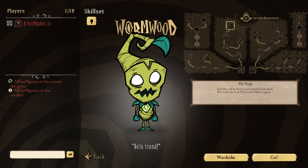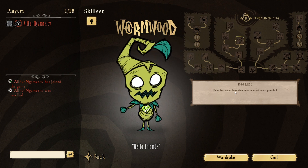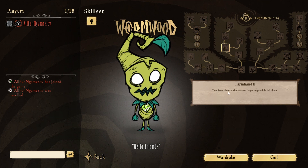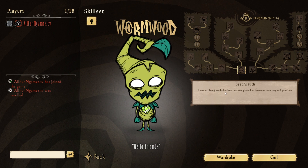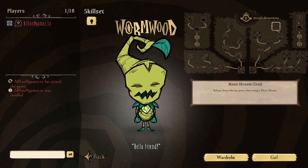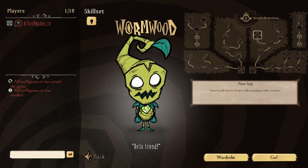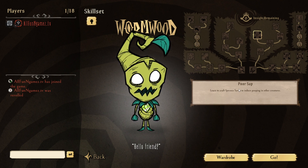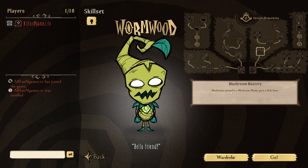Fruit flies will be drawn to you instead of the farm plants, and the Lord of the Flies is most likely to appear. Tend farm plants within a vast range while in full bloom — oh, that's really cool. Killer bees won't leave their hives or attack unless provoked. Tend farm plants within an even larger range while full bloom, and within a large range as well. Learn to identify seeds that have just been planted to determine what they will grow into — that's really cool. Gain increased protection from overheating once in full bloom. Release sleep-inducing spores when eating a moonshroom. Mushrooms planted in a mushroom planter produce a higher yield, and also grow much faster and a little faster.